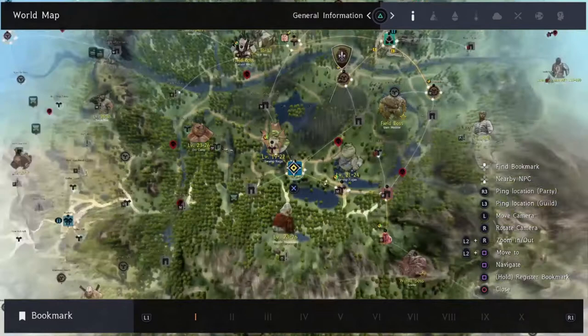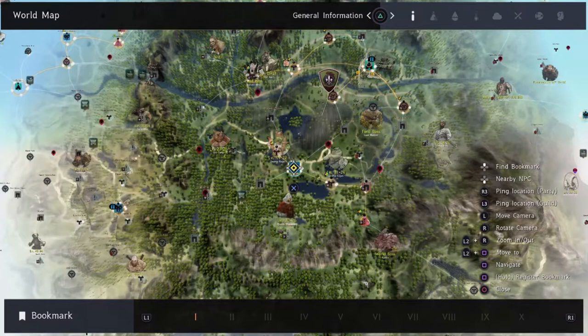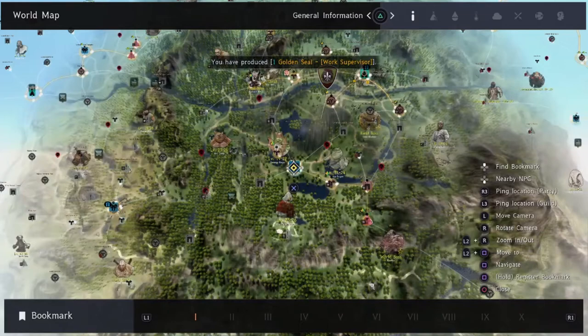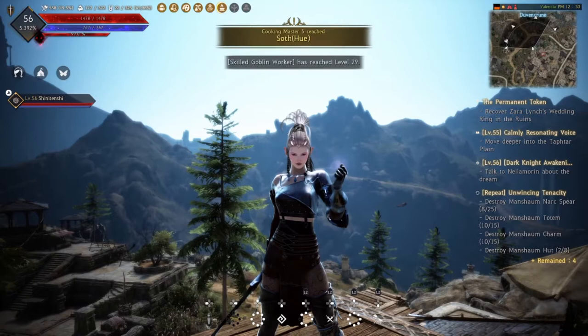I won't go into too much detail about the worker empire system - I could probably make a two-hour video on that alone, so leave a comment if you'd like to learn more. Other things you can use contribution points for: hiring tools from certain NPCs, like matchlock guns for hunting, or renting fences for farming vegetables or fruits for additional income or use in cooking and alchemy. The main uses are building a worker empire and getting extra storage in towns.